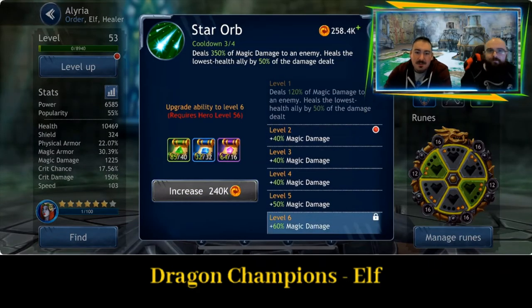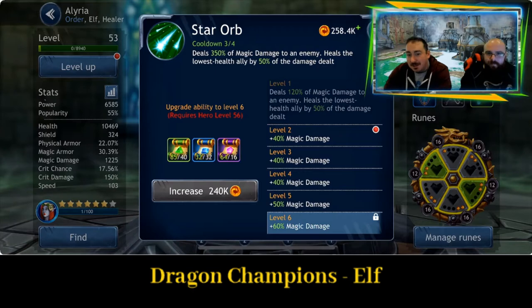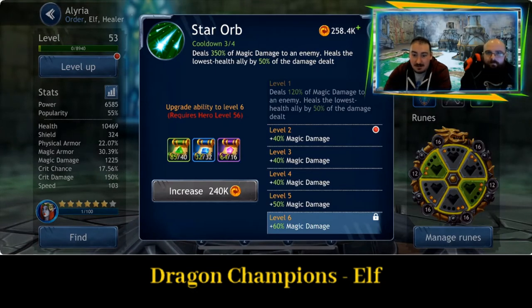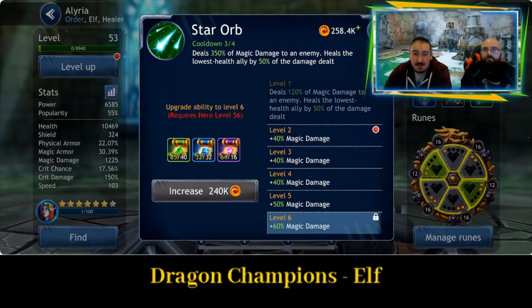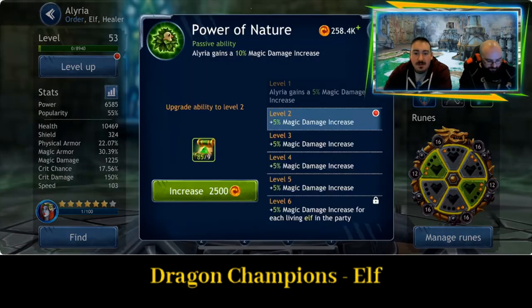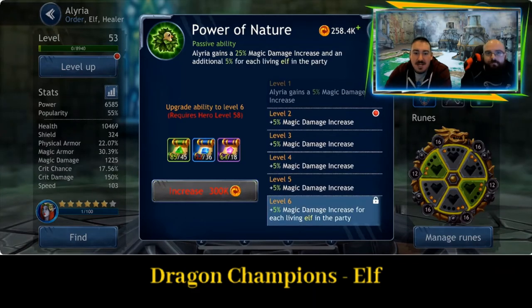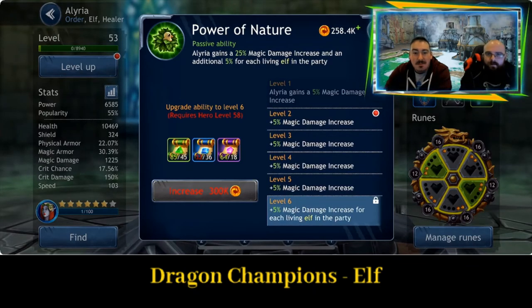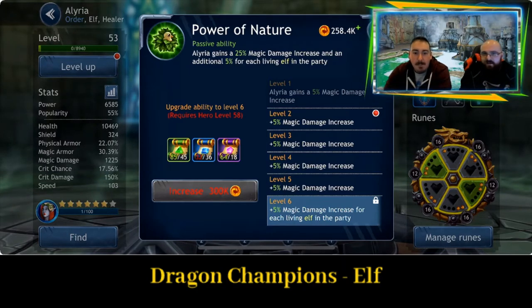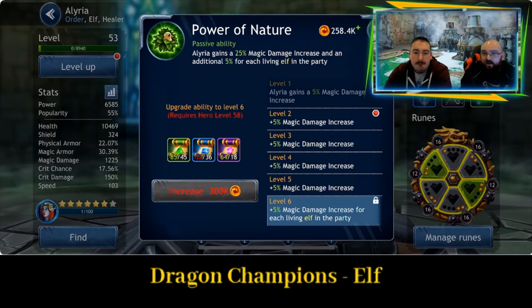Star Orb deals 350% of magical damage to an enemy and heals the lowest health ally by 50% of the damage dealt — that's really quite good, a lot of magic damage and then gives some health back. Then we have Power of Nature: Illyria gains a 25% magic damage increase and an additional 5% for each living elf in the party — the first one we're seeing with synergies with other elves.